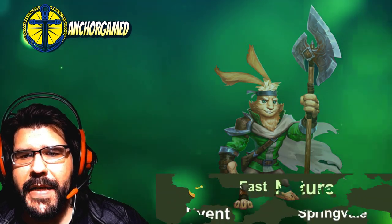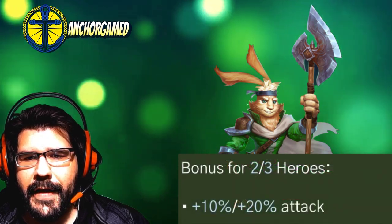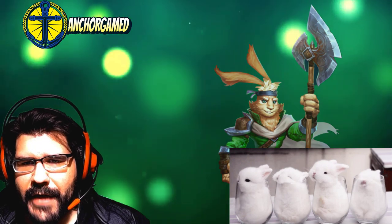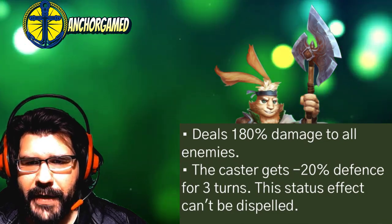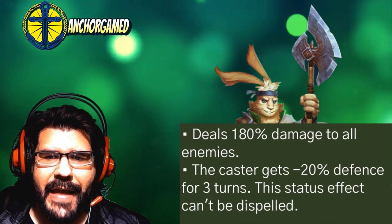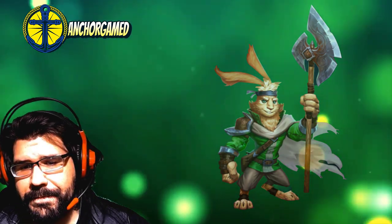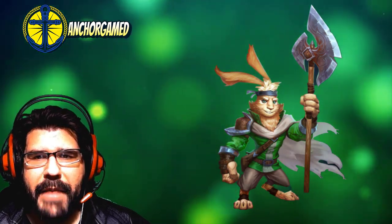He's running at fast speed. He's part of the Spring Veil of heroes, which means he gives you a bonus — between two and three heroes, you get anywhere between 10% and 20% attack. So with multiple little rabbits running around, you're going to get some added extra bonuses. As far as his hero specials go, he deals 180% damage to all enemies. The caster gets minus 20% defense for three turns, and this status effect can't be dispelled. So running at fast speed, he's hitting every single character at 180% damage to all enemies. They definitely gave him a buff over time to help him out and make him a little bit better.